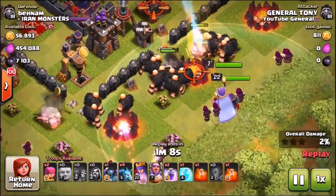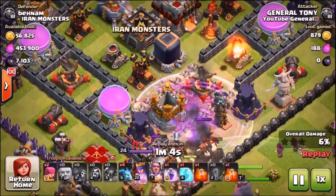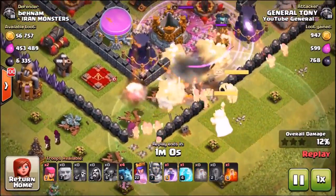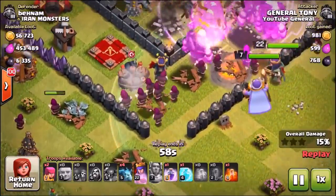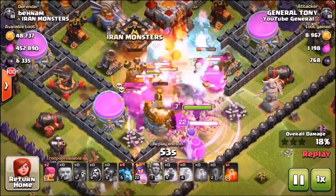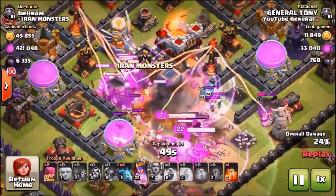So here we go, guys. The big ginger beauties are going into the center of the base. Hopefully we're going to make our way right in towards the core where the Dark Elixir is stationed. We're going to use the Grand Warden's ability straight away, and here come the Little Harry Potters. I didn't even know that happened. We got destroyed — the Little Harry Potters just got wrecked by that giant big bomb there. But we've made our way into the center.